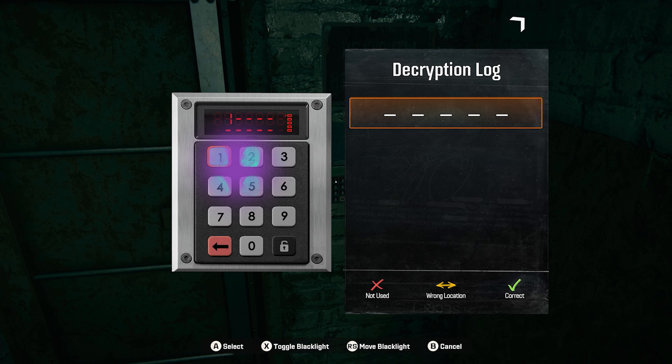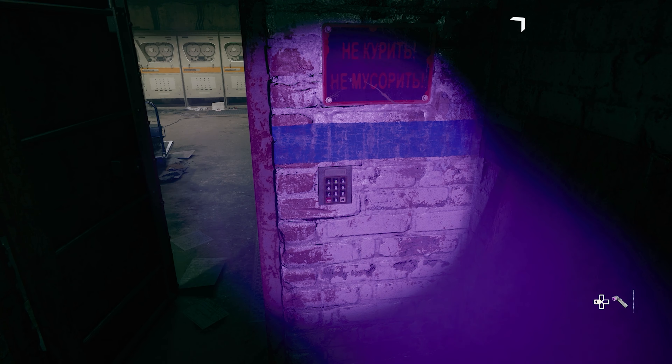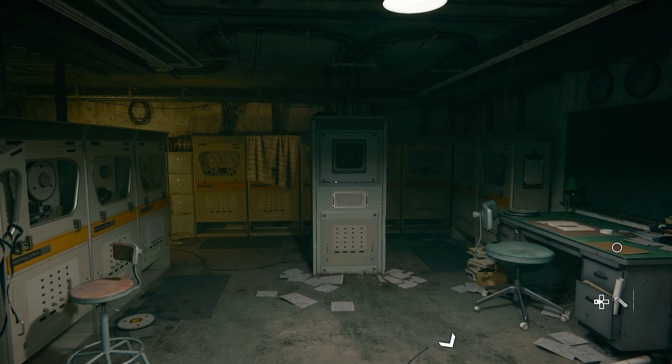Similar to games like Wordle, the keypad will let us know if we have a number out of place, if it's in the correct spot, or if we chose a wrong number entirely. I believe this code is random, so don't just copy mine here. Through the door we can find a computer for another puzzle.